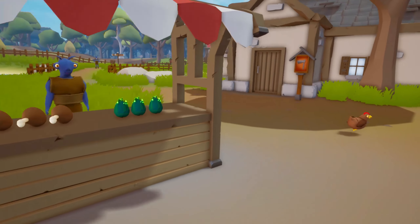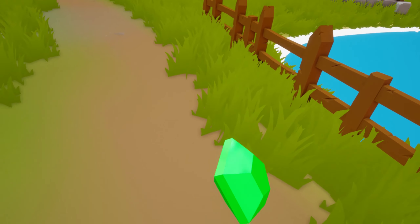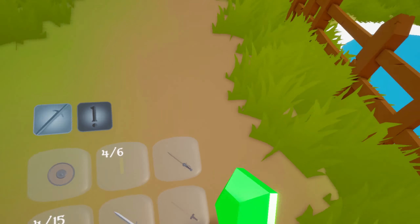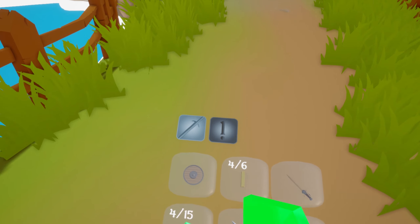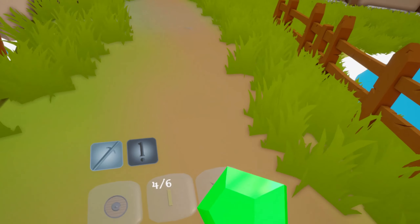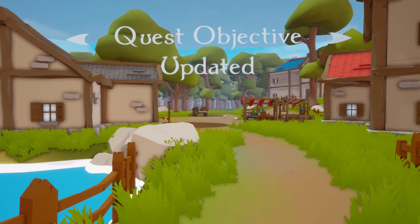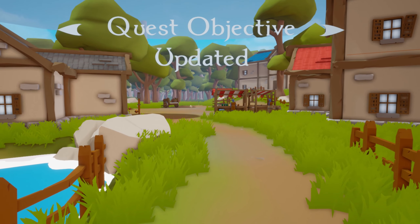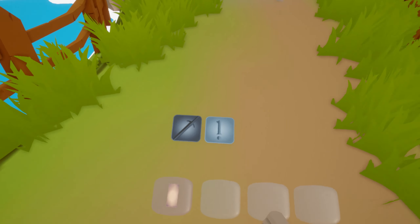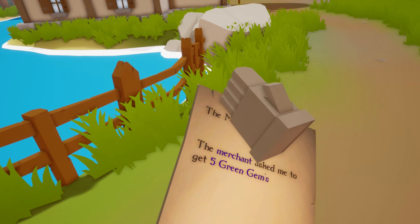I have been working on the questing system a lot, so right now you can accept quests and complete them. The way the system works is you just walk up to an NPC. When you open up the dialog you will have the option right here if there is a quest available. As you can see this NPC doesn't have any quest, so I can just keep using the normal story dialog. But you can also take the most right option to go to the questing dialog.